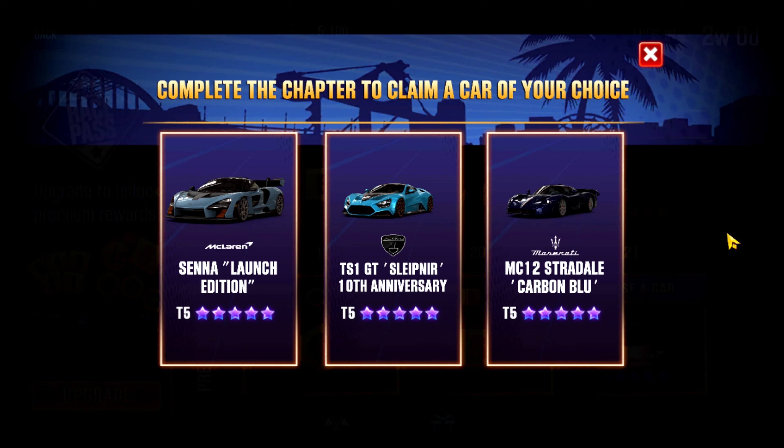Now in the paid race pass grouping, we have three cars: the McLaren Senna, the TS1, and the MC12. Out of those three, I would lean towards recommending the McLaren. I guess I have a bias towards McLaren in this situation. The sad truth is McLaren actually does not have very good live racers, and none of these three cars are great live racers at this point. Out of the three, this is the only one you're going to have fusions for if you're a newer player. Maserati fusions are going to be very rare, and the TS1, which uses its own Zinvo fusions, even more rare. So the chance of building either of these cars up to a useful point as quickly as the McLaren is unlikely.